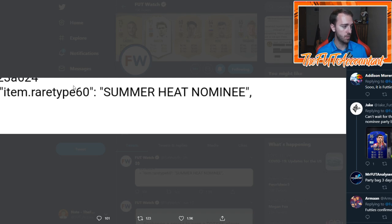The other thing I want to talk about is this FUTWatch code that was tweeted out today. A Summer Heat nominee was added as a rare type into the game, which I think was the card design we saw earlier this week on one of those promo screens — the white card with the color splashes. Since it's a nominee type card, that makes me think it's more footies related, that there's going to be some sort of voting involved, like last year they did voting through player picks. Maybe nominees in packs — this could be like Team of the Year nominees all over again.